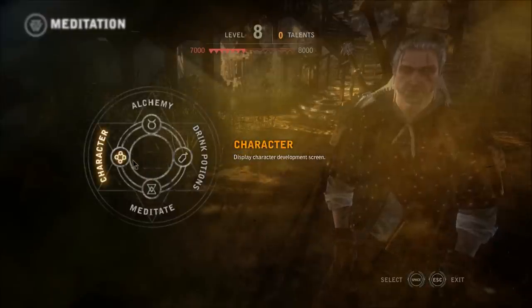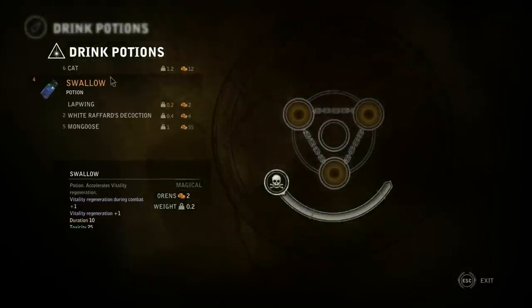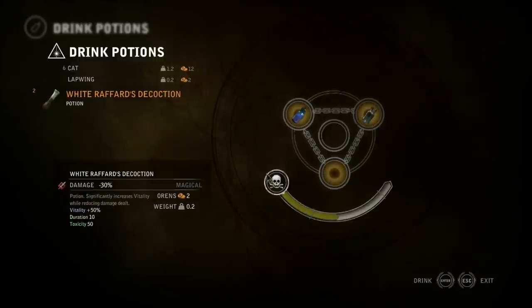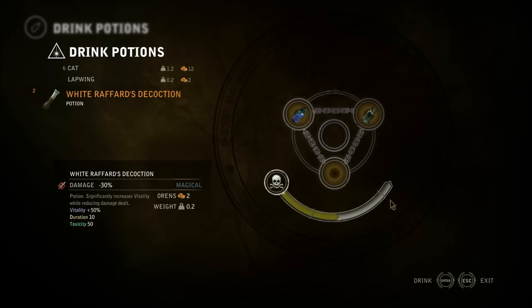Another thing about alchemy is you can only drink potions while meditating. So if I wanted to drink this potion, just take it and put it over there. And a Mongoose potion, put it over there. Notice my toxic bar filling up — if it reaches too much, I can't drink any more potions.